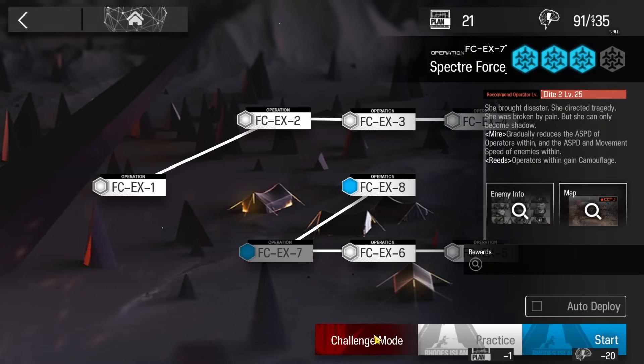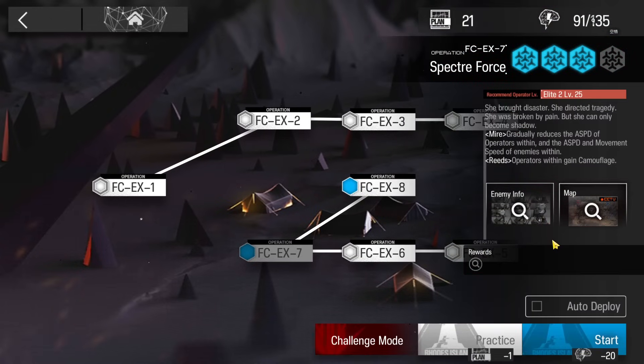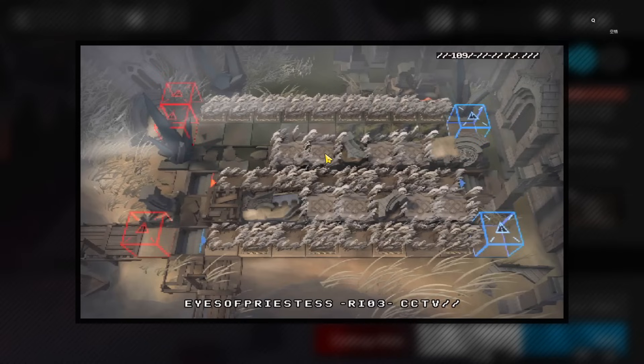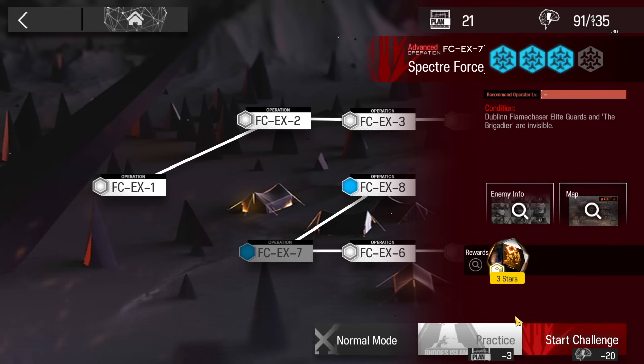Let's clear FC-EX-7 with a low-end squad. I will directly do it on challenge mode — you can use the same strategy for the normal one. Remember that there is a medal which requires completing the stage without deploying more than three operators inside the swamp. That works for the normal stage; challenge mode doesn't give you the medal.